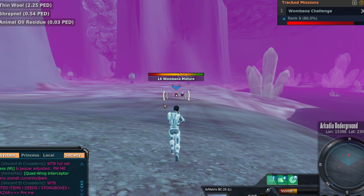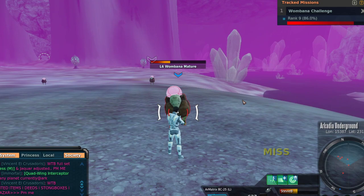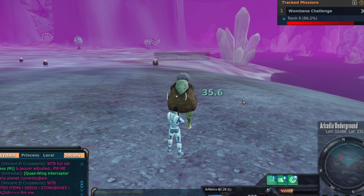Luckily, the nanites are found here in the Underground. And guess what gives those nanites? One Bananas — and also the Badgers. The Badgers tend to be the thing everybody flocks to because that's the most well-known source, but One Bananas drop them as well.